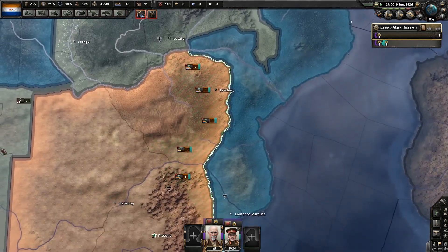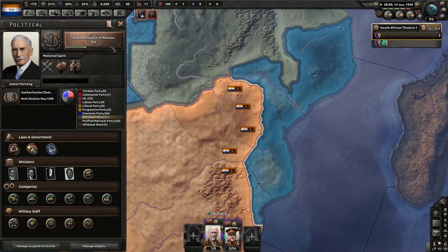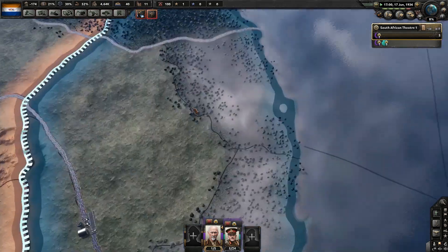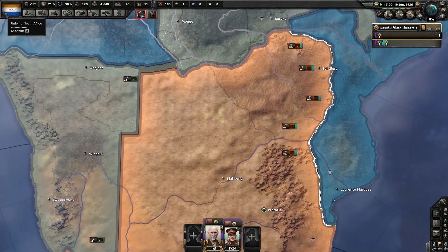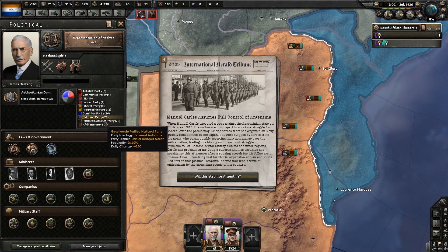Arthur Horner has been elected. It'll be interesting to see if they actually have a way to unlock a legitimate socialist path. We do have decent support — Labour Party, ISL, Communist Party. The Dominionists are the Social Conservatives, and then the Purified National Party are the Paternal Autocrats and Authoritarian Democrats. Interestingly, there's an even more racist option beyond the Purified National Party and the Afrikaner Bond.